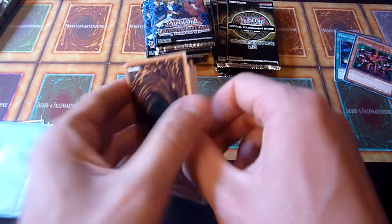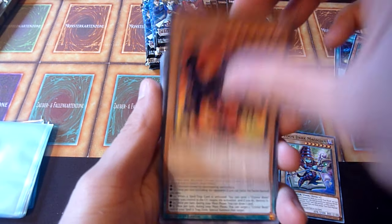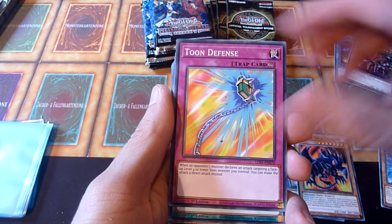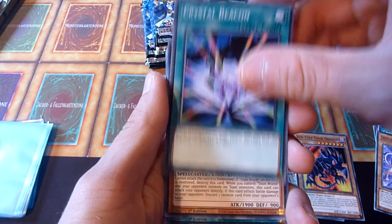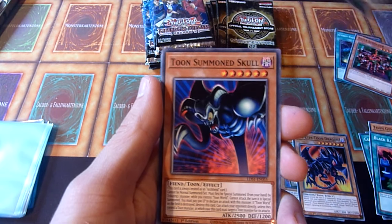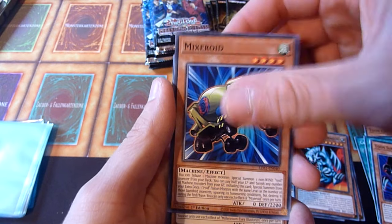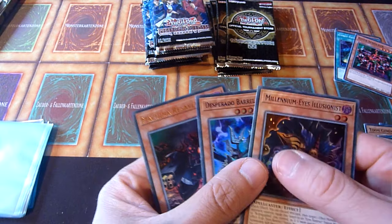From LDS1, I need one of the big ones. Toon Dark Magician is nice, Toon Radice is nice — so many good cards in here. I need an Ancient Gear Megaton Golem, I think that's the name of the big Fusion card. Toon Summon Skull, Blue-Eyes Toon — that's a decent one as well. Millennium Eyes Illusionist, Desperado Barrel, and Macheye Misadventure — my nemesis.